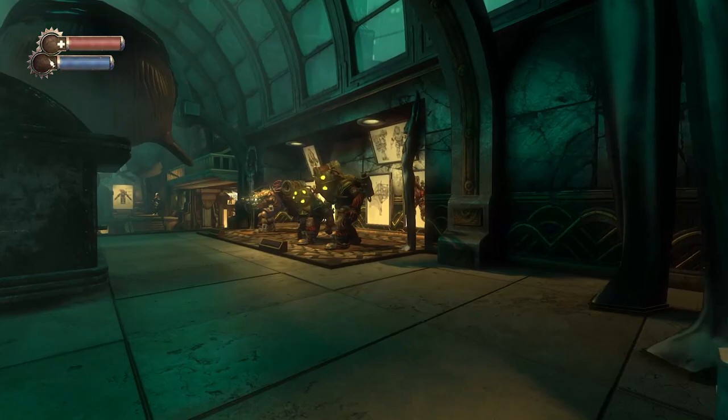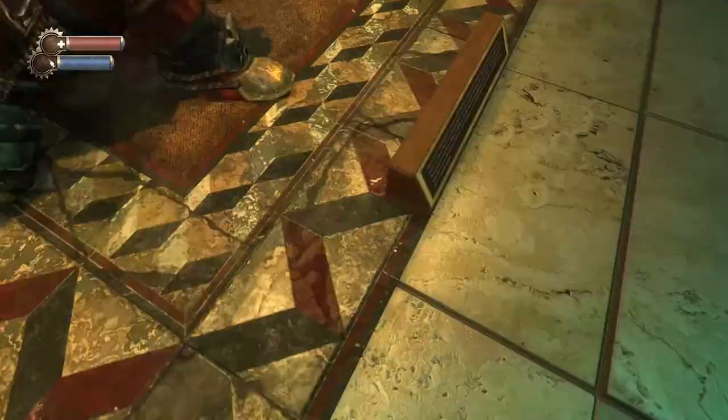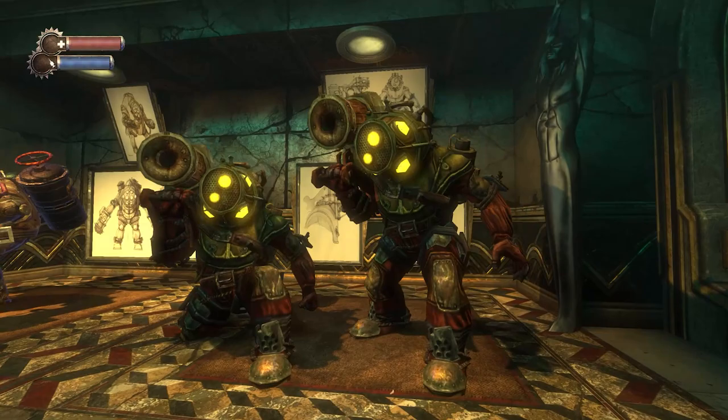We've got several iterations of the Big Daddies. Exhibit Slow Profum — Irrational's internal name for this prototype Big Daddy variant who mauled players with an enormous hook, fired iron bearings from a barrel, stood for Slow Projectile Fucked Up Melee. He survived long enough to become a fully functional AI, but the team eventually cut him to focus on polishing the other Big Daddy types. This model later appeared in Bioshock 2 as the Rumbler, throwing miniature turrets instead of cannonballs.